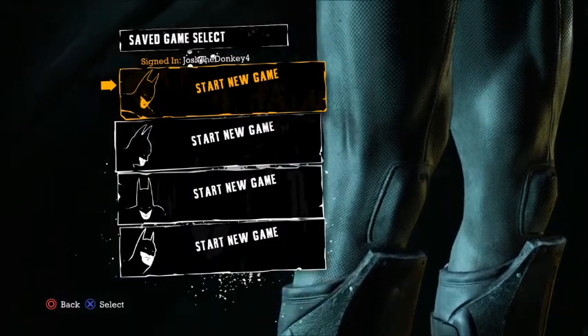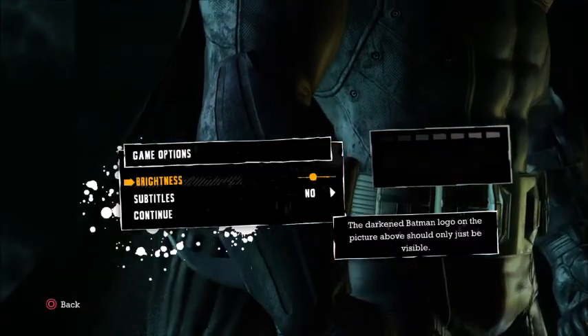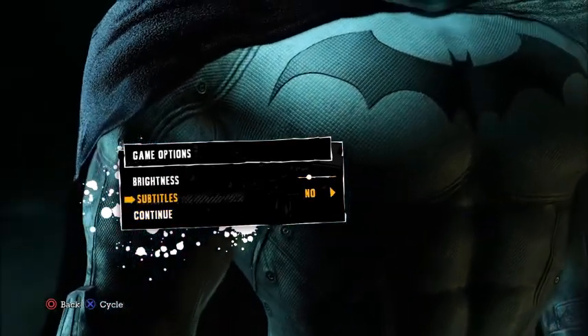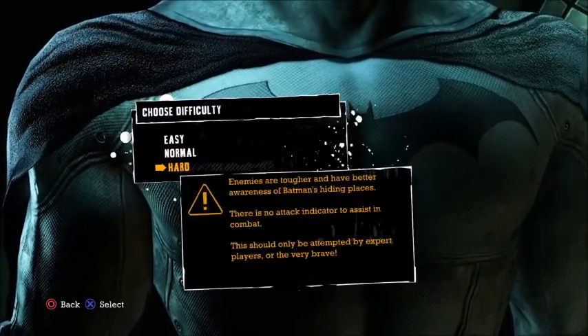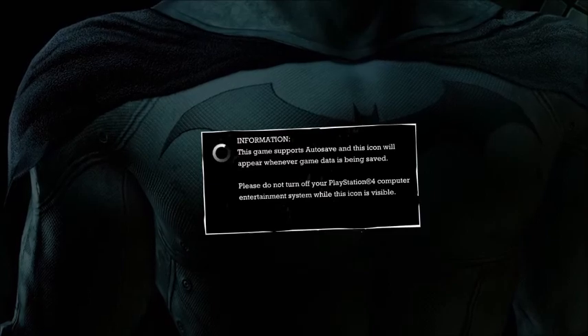We're obviously going to start a new game, so let's do it. Brightness — I think a bit darker because this game's quite dark. Subtitles on or off — let's put them on. Alright, let's go! Let's play on hard mode, because I'm not an amateur at this. Well, I haven't played this game in ages, but I'm not unfamiliar to the franchise. I'll shut up now so you can see the cutscene.